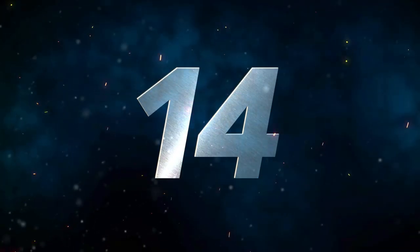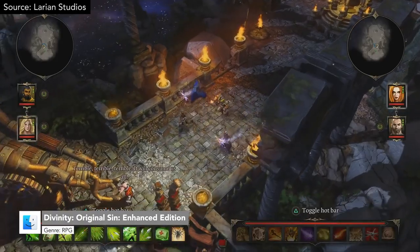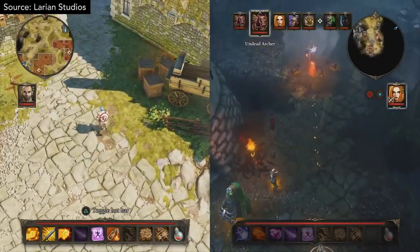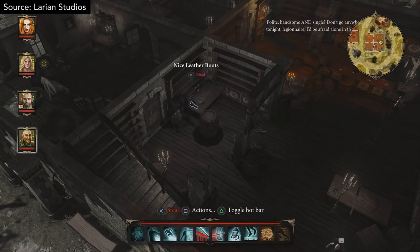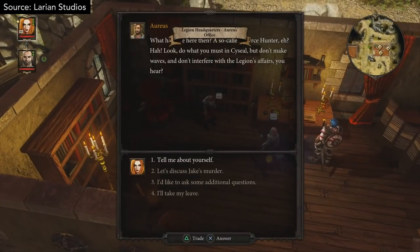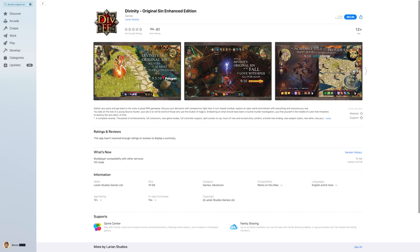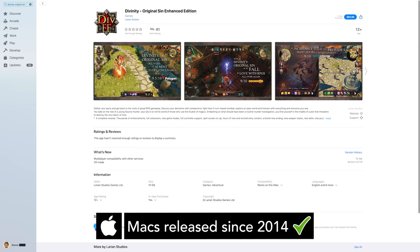Number 14 is Divinity: Original Sin Enhanced Edition. Larian Studios' fantastic first entry into the Divinity Original Sin series is a must-have for RPG fans. Team up with an AI or human partner to experience the complex turn-based combat, amazing spell interactions, satisfying quests, and impressively large game world. Divinity: Original Sin offers an unheard-of level of freedom as you can interact with everything and everyone you see. Unravel a deep and epic story, experiment with the classless character creation, and make your mark on a reactive world. Divinity: Original Sin Enhanced Edition is available on Steam or the App Store and should be playable on most Macs back to 2012, but for best performance you will want a 2014 or later Mac.